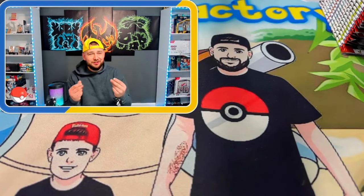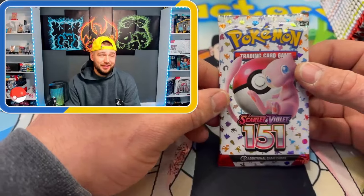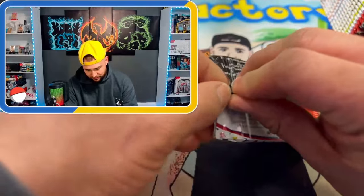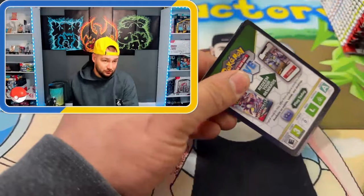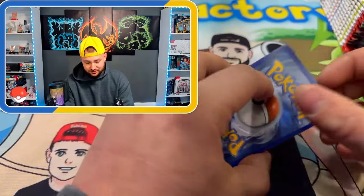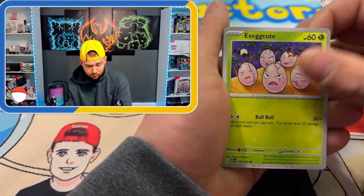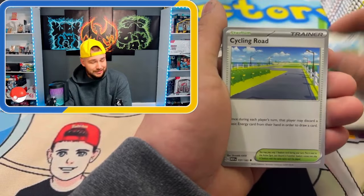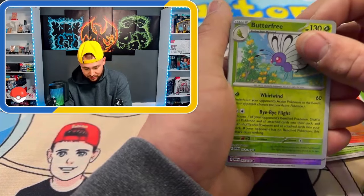I got the yellow hat on — you know what that means, spicy fingers baby. This will probably be the last time I open a UPC for 151. We're about 500 packs deep into this set, which is probably the shortest we've ever completed a set. If we don't pull the cards we need, we'll buy them and head to the biggest shop in the state of Kentucky.